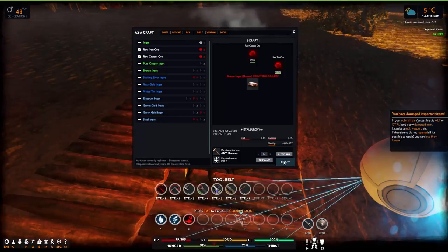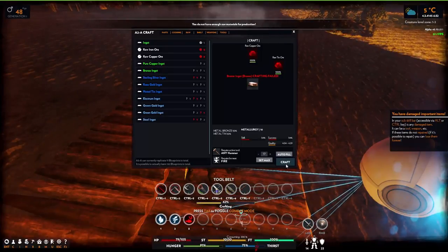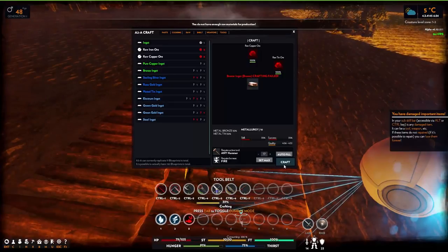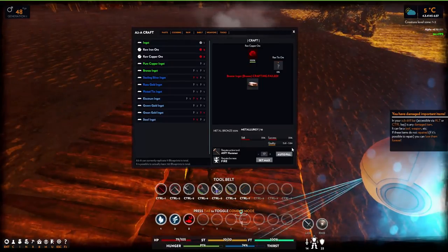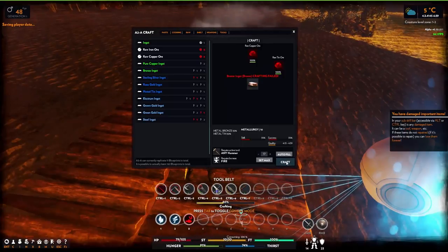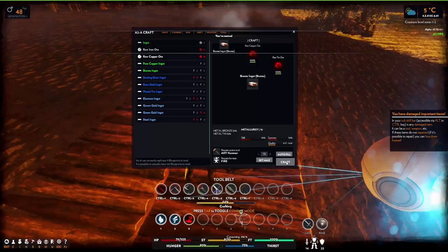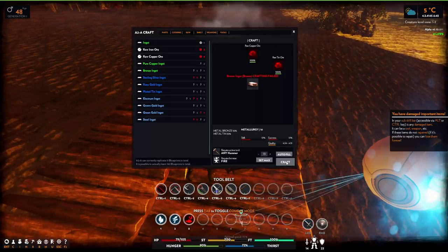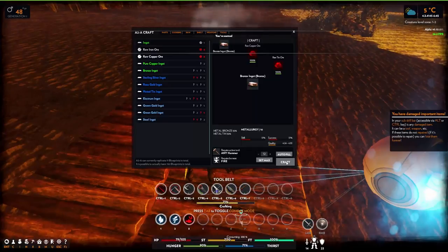We made one bronze! All we need is four bronze to make a bronze sword. But actually we need to make tools first, so we'll definitely keep trying to make the tools first and bring us up into the bronze age. We also need to make armor as well. This is going to take a little bit since we're only at 38 metallurgy so far, so I'll be back.